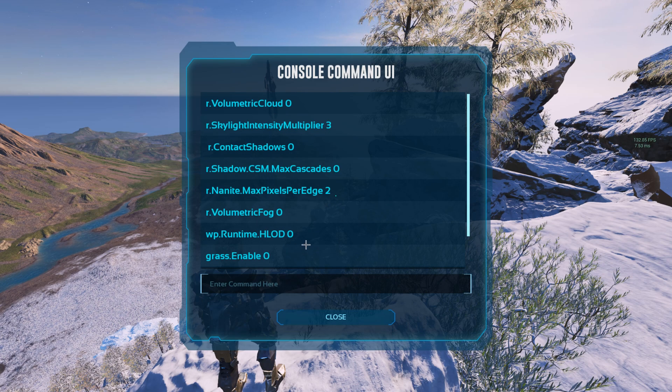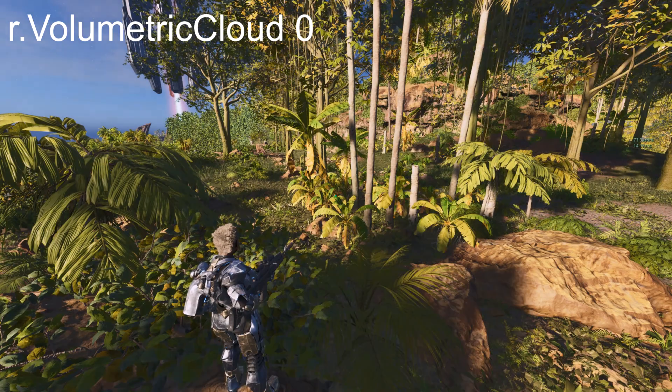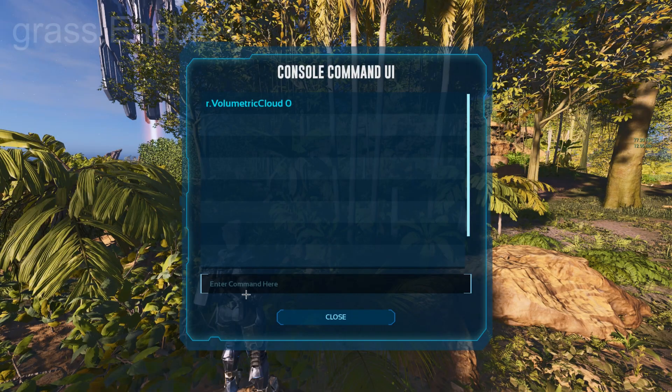These are all the commands to make your game look nice and run way better. I am going to show you a few commands that make your game look worse but you win more FPS. The first command is Scaled Volumetric Cloud Zero — that command removes the sky effects. So make sure you add this command and you are going to see no sky effects.